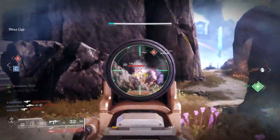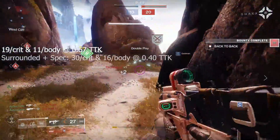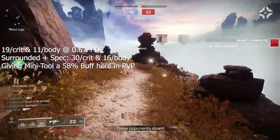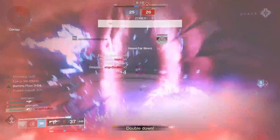For PVP, this throws our damage from 19 per crit and 11 per body to 30 per crit and 16 per body — a 58% buff in PVP — actually out-damaging the Recluse in crit-to-crit damage.